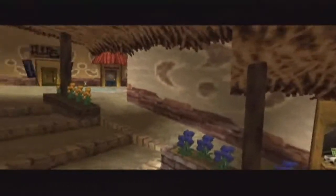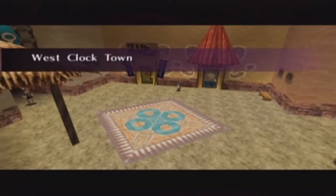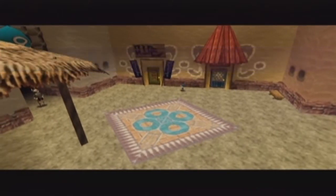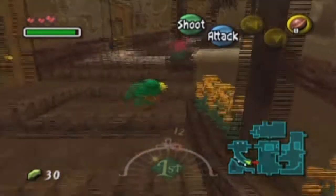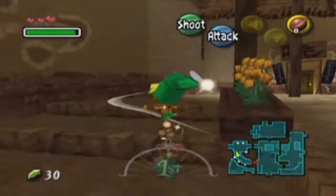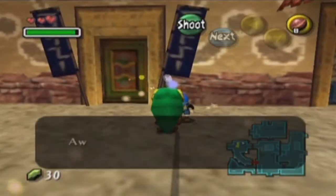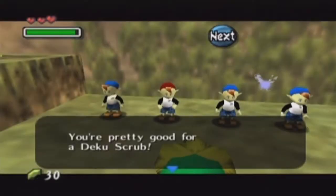This is West Clock Town — it has the bank in it. This is also a significant area, mainly just because of the bank. There's also a few shops here, like these three doors you see on the left — those are going to be significant also. Oh my god, I got that way easier than I've ever gotten that. That's kind of awesome.